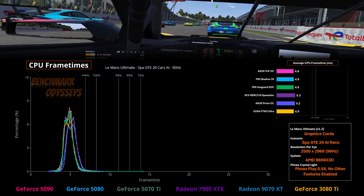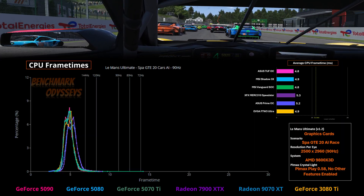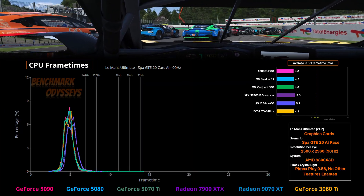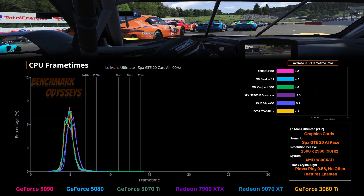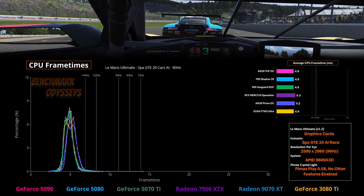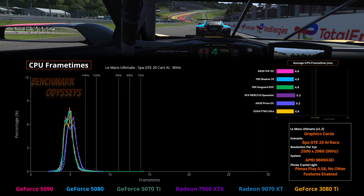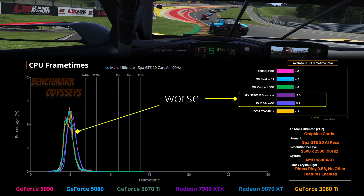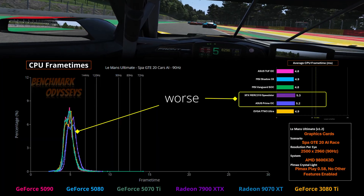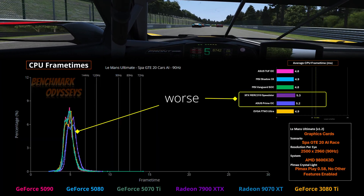Now let's look at the fastest cards. Up first is the CPU frame time distribution, which is a bit interesting for a graphics card test — we look at this just to see if there are outliers. There are a couple of data points for the 5070 Ti that are outliers from alt-tabbing, and you can ignore them. Both Radeon cards — the 7900 XTX and the 9070 XT — have worse CPU frame times reported by FPSVR. It's not much, but it clearly stands out from all the GeForce cards tested.